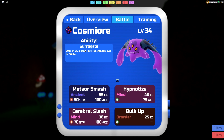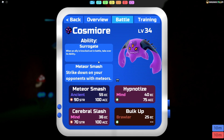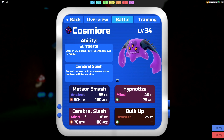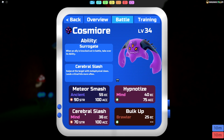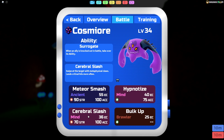Surrogate is so fun and so good — not broken though, because you still can't really hit Metal types that well. You can have Meteor Smash as your melee Ancient move and Serbo Slash as your melee Mind-type move. Serbo Slash is the only good melee Mind-type move we have right now that isn't a signature move, like Medito's Cycle Slap or Mutagon's Telekinetic Sweep. So we're kind of stuck with Serbo Slash for now, but it's good enough for Cosmiora.